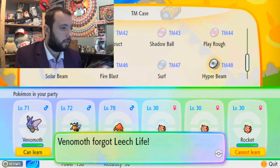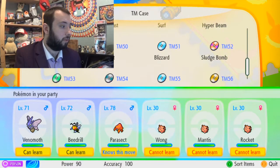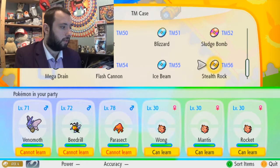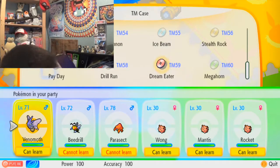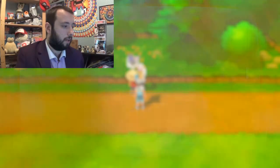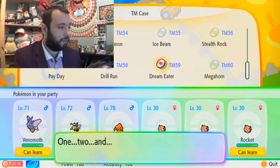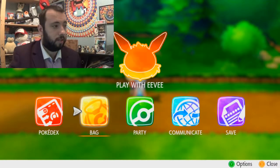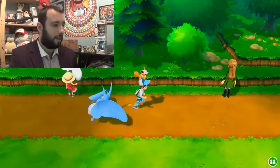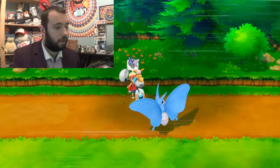I think we're almost there. I don't know what the other Venomoth has got. Just in case there's anything else — Roost, oh Roost. Dream Eater! I'm going Dream Eater instead. Because I'm going to try and use Sleep Powder. Unless that Venomoth has also got Sleep Powder and Dream Eater, and it's faster. Anyway, let's go. Look at that — oh, that is a beautiful colour. Wow. I'm going to have to do a run through and get myself a shiny Venonat on another game. This is great. To the battle.